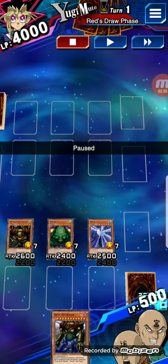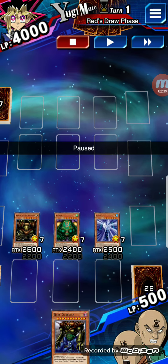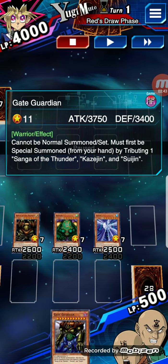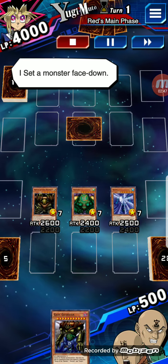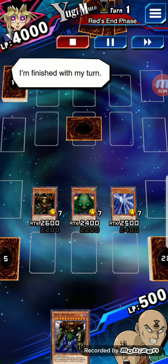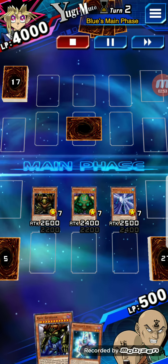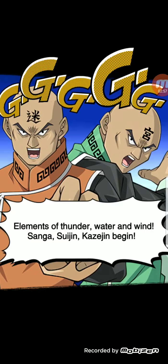But unfortunately, only 500 life points. So on my first move, I'm going to have to tribute summon all three, that way I can get the Gate Guardian out there. And of course, he goes first, which — obviously putting a card face down faced with these three is definitely the best thing.